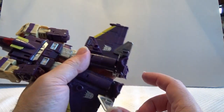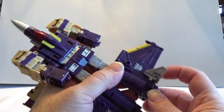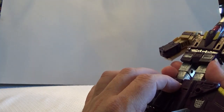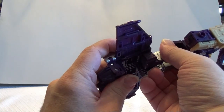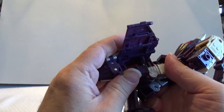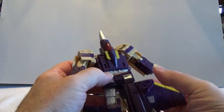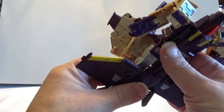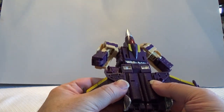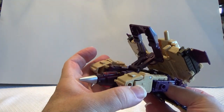First you gotta move the silver tailwind fins because they're holding the front feet in. Of course, once you've done that it comes time to do some proper leg bends — we've got to get it to bend right there at the knee and fold up like so, so they rest up against the hip shield.